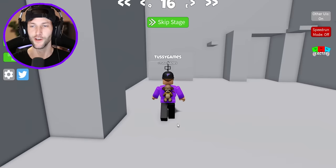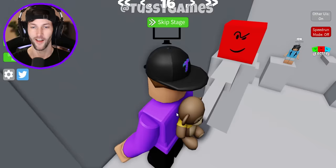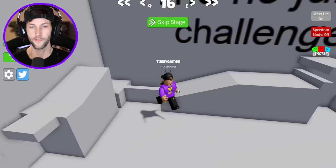They want you to think that you're supposed to jump when you're not. You need to walk across the platform, not jump, but they have you jump every other time. See, watch. I knew it. Okay, there we go. Kill brick. Nice. The no jump challenge. Why is this a no jump challenge? Let's figure it out. They disabled jump — that's probably why it's called the no jump challenge. Duh.